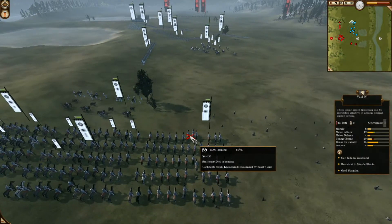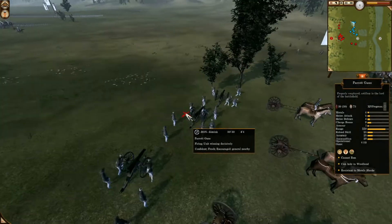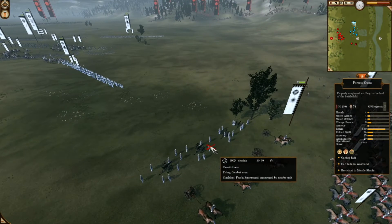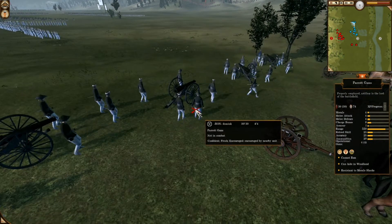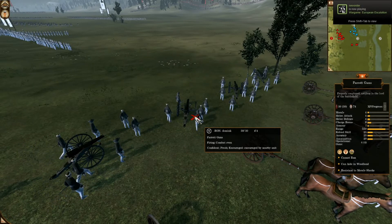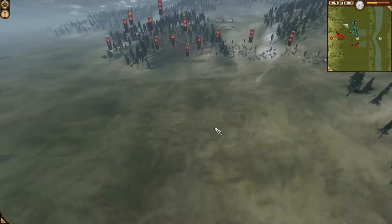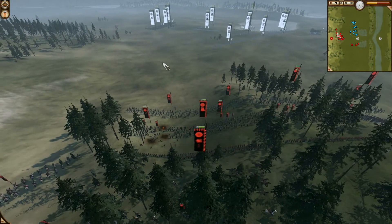He does have Practice Ground, so that gives him plus 2 melee attack, giving him 12 melee. He does have one pair of guns. If I had to choose between Parrot guns or Armstrong guns, I would definitely go for Armstrong guns — I just feel like they're more cost-efficient, since they get better accuracy and reload. If you use the accuracy ability and target specific units rather than just letting the AI shoot whatever, your unit will be more cost-efficient.